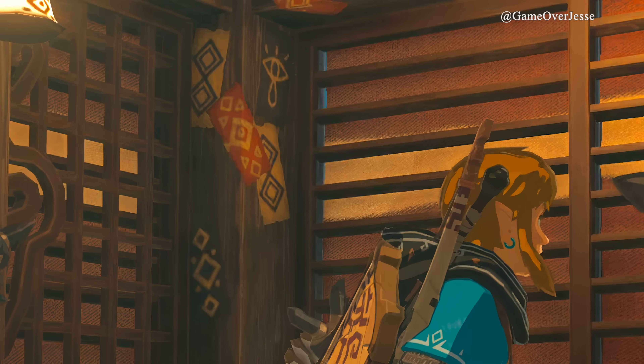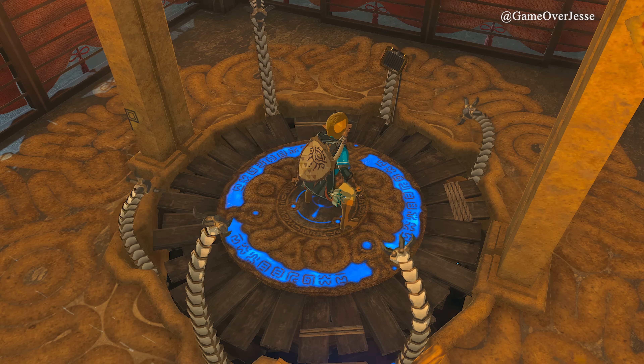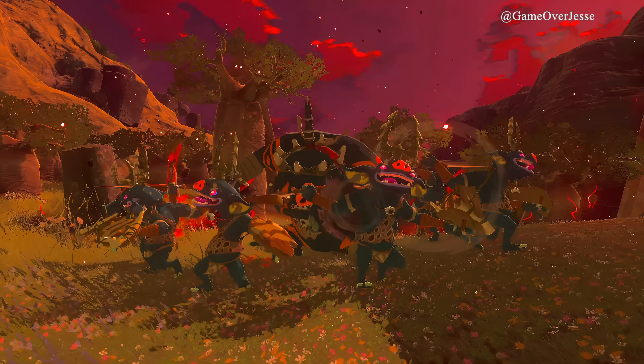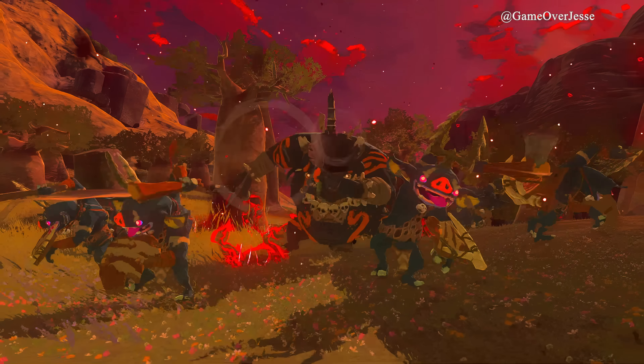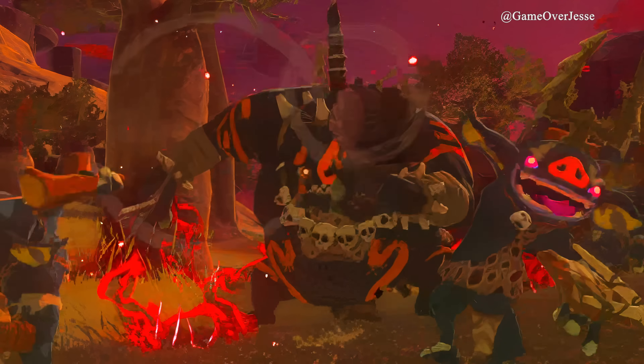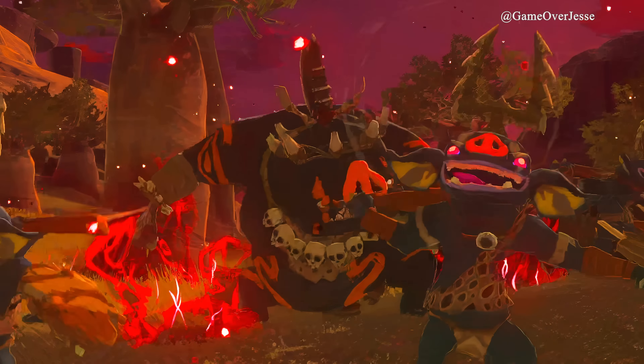The other designs also look similar to what we see appearing around other Sheikah members when using their magic during Breath of the Wild and Age of Calamity. The next scene we have a better look at the giant Bokoblin blowing a horn and alerting a pack of smaller Bokoblins, though these Bokoblins are different as mentioned earlier, containing a single horn that splits into two — almost reminding me of a beetle.